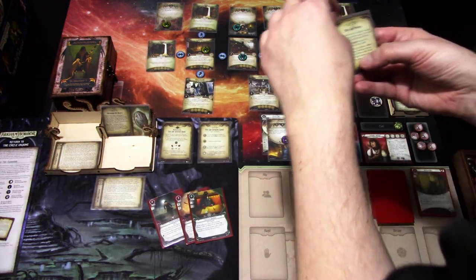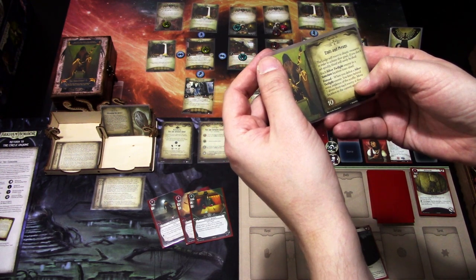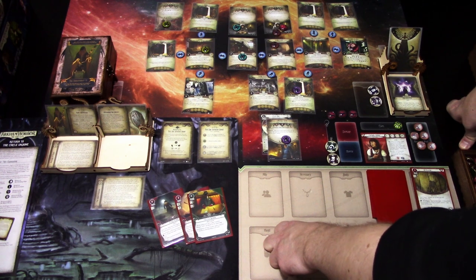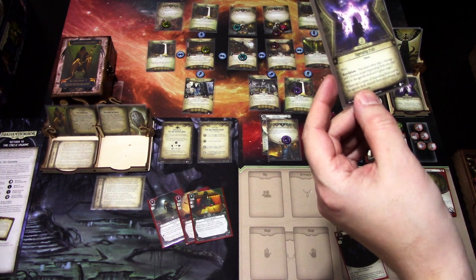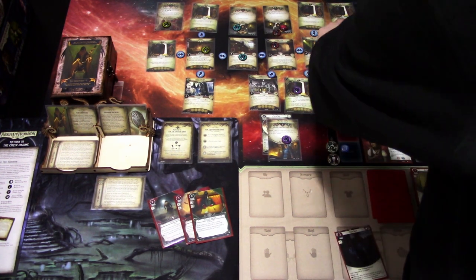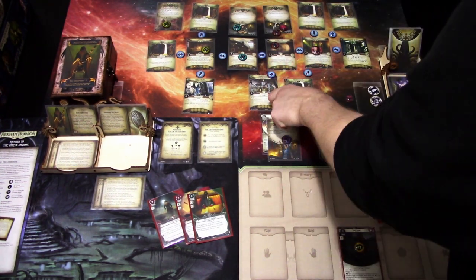Each Silver Twilight enemy in a Sanctum location loses a roof, and defeating them moves doom to the agenda — so we just won't defeat anyone. Encounter card is Impeding Evils: take one damage and one horror, or put in a card. We just take the damage and horror. First action: move, then use Track Shoes to move again — five versus three, minus two, enough.